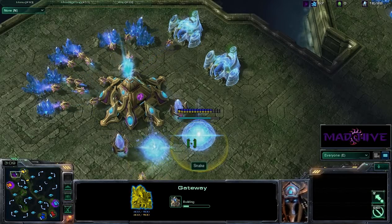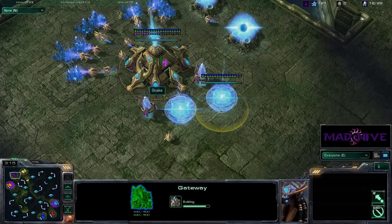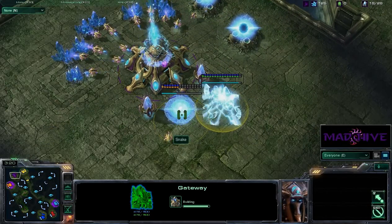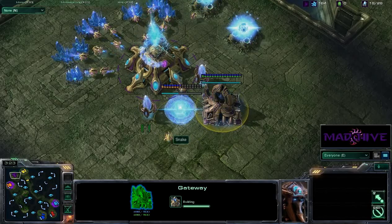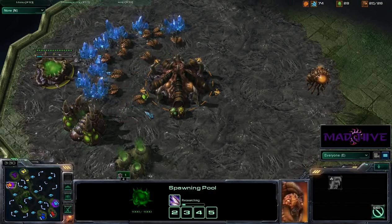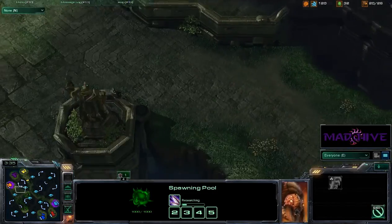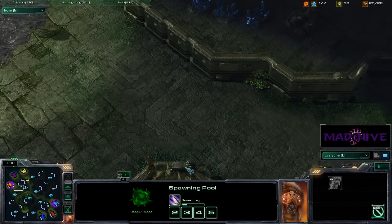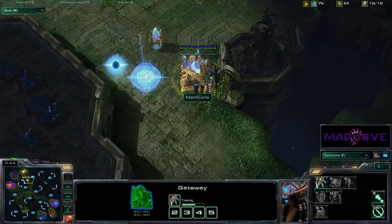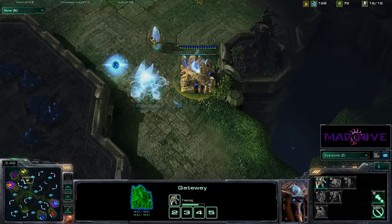We got a double gateway from Snake the Protoss. And we do have the pool up for GTG Soon, getting his Zergling speed up. We've got nothing defended on one side — so are we going to hit the wide open side, or the side with quite a bit of a wall? There's a little crack right there that looks like he's going to fill with his Zealot.